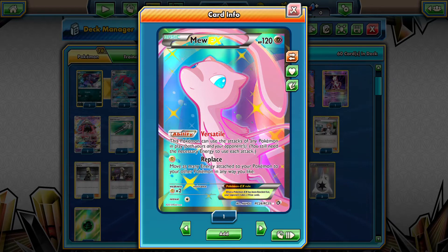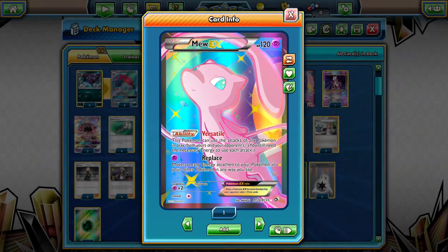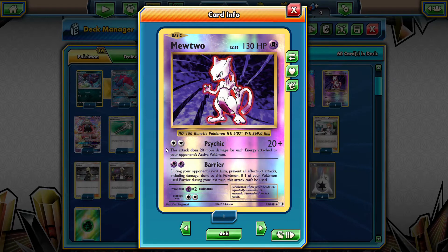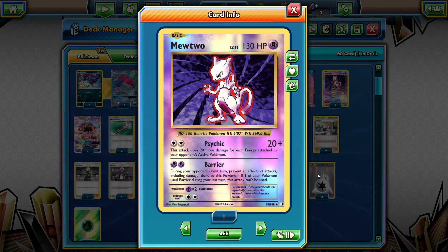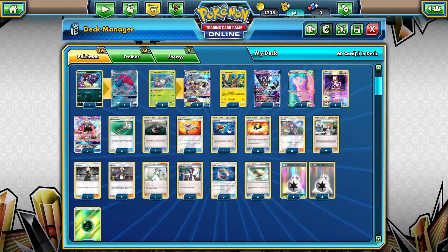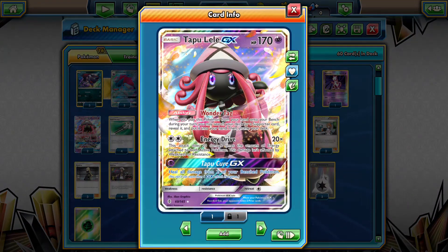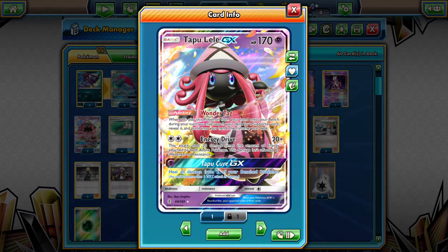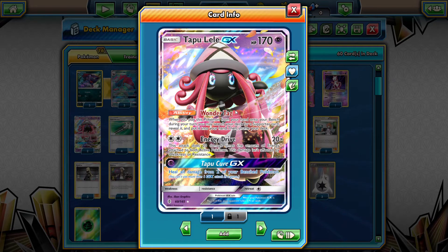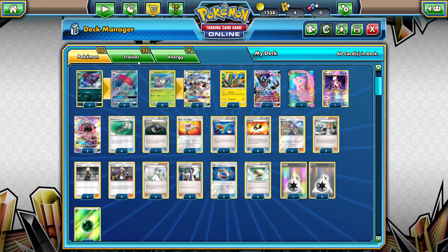We play one copy of Mew just for the Buzzwole matchup so we can counter it. We play enough Field Blowers that it stays consistent so Garbodor can't turn it off. If our Mew gets knocked out we also play one copy of Mew-EX, just attach a Double Colorless and use that Psychic attack. Last but not least, two copies of Tapu Lele GX — pretty standard. Energy Drive can be used as well, and Wonder Tag allows you to search for supporters.